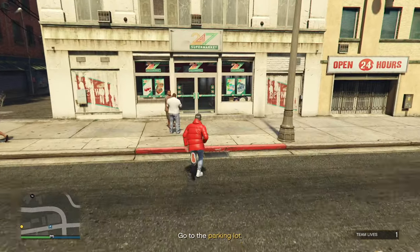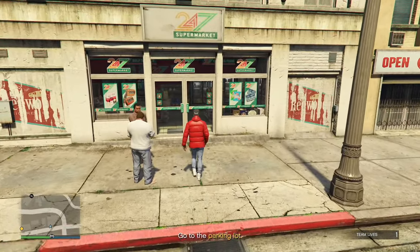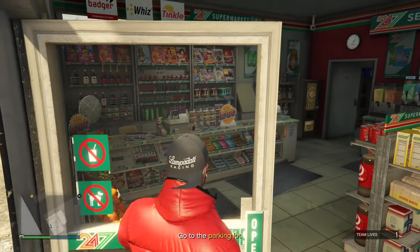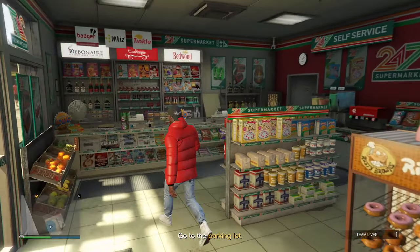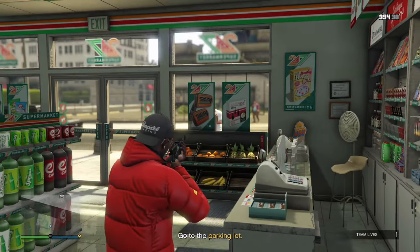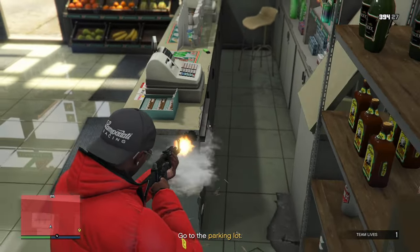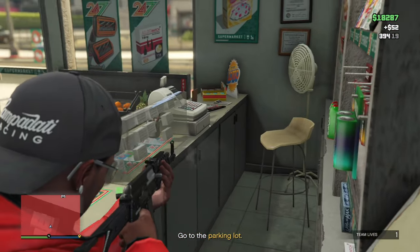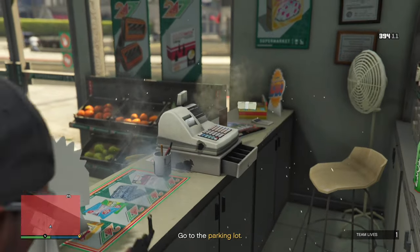Get out of the vehicle and make your way into the convenience store. The car is parked there for a reason, which I'll explain. Before you go to the yellow dot to do the mission, you're gonna go into the store. Once you make it into the store, you're gonna notice there's no clerk actually in the store, which is good — which means you hit the glitch. What you need to do is go over to the register and break it open, and you'll see the money come out.